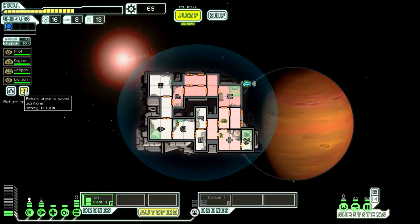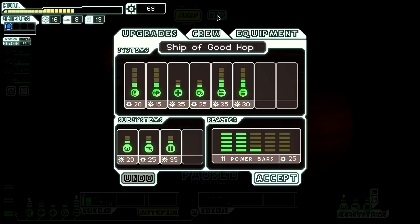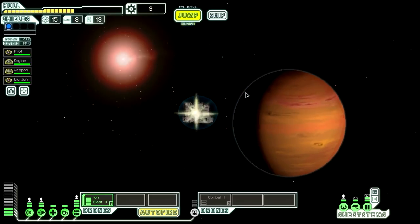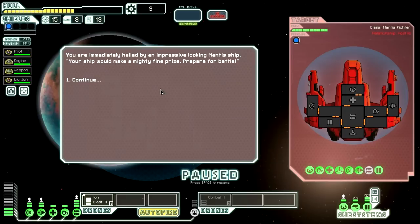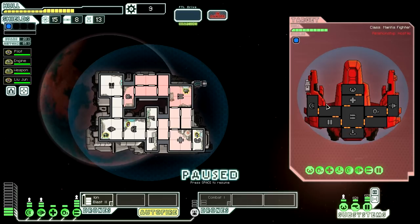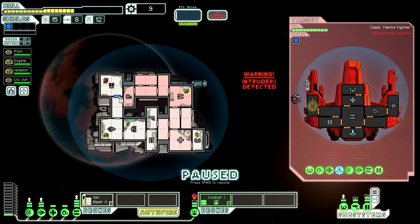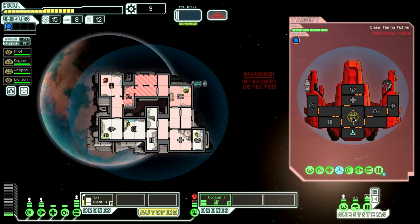We're going to survive this just fine and we'll actually be able to upgrade our doors. They have chosen to teleport their Mantis back so he can die with the ship as opposed to dying on our ship. Let's close all the doors and wait for the oxygen to replenish, then we'll send everyone back to where they belong. Let's upgrade our doors. We also upgraded a little power. We didn't need to upgrade that power — that was kind of silly. There's a distress beacon but we'll jump to some interim beacons along the way. I think this is going pretty well so far.